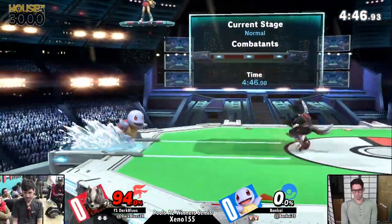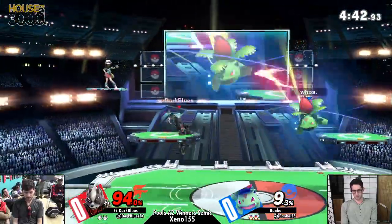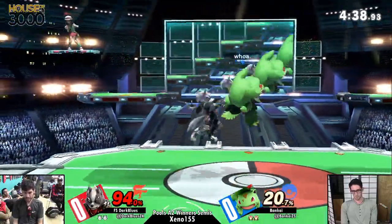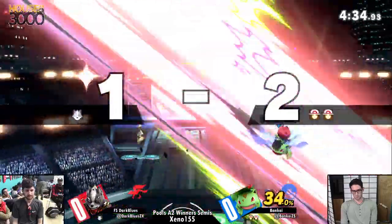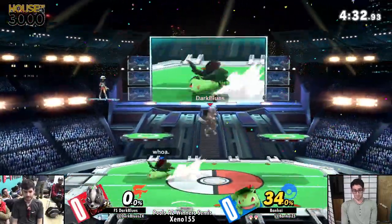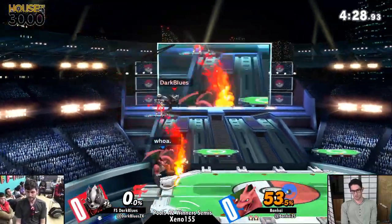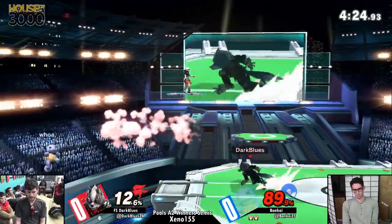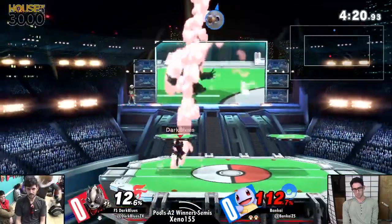Squirtle comes out — not the worst. One landing fair will be big for Blues, and you see him looking for it right now. I like to compare Wolf's falling fair to getting a falling up air with Cloud — you get so much damage in terms of your conversions. Follow-up from Bankai on the juggles, going to net up a stock. Big meaty hitbox — we all know how good that move is. Up smash — Squirtle's light, but it's not enough.